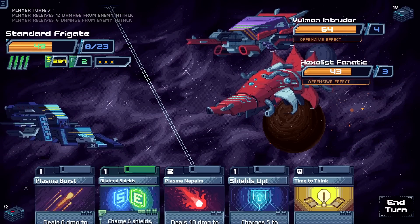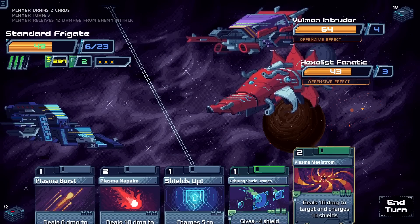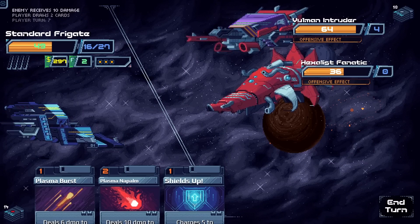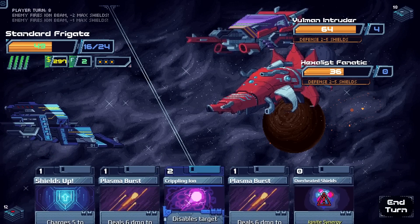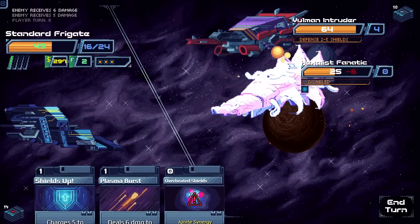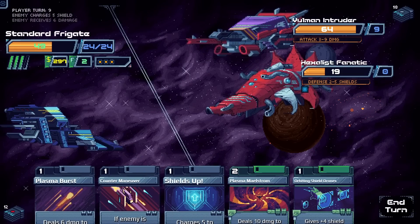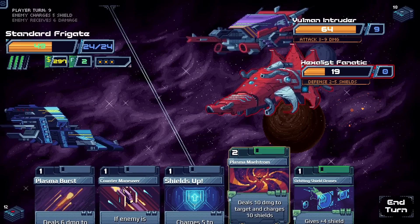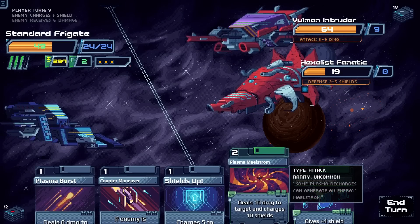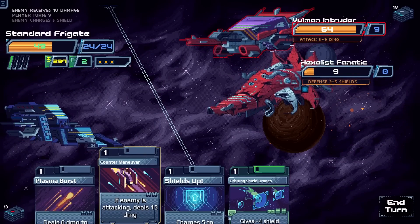We shield up as much as possible given the big incoming attacks. The enemies are reducing our shield capacity with ion attacks, which is frustrating. We split our damage — getting one enemy into efficient kill range while managing shields. We put him close to death with an efficient hit.